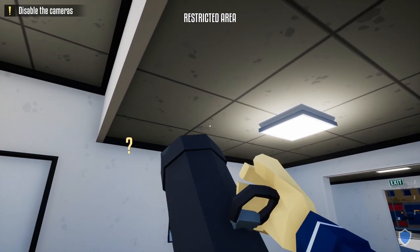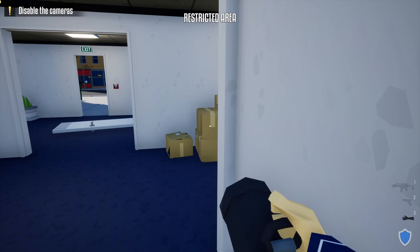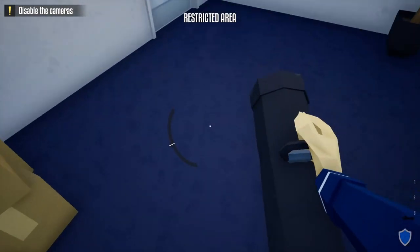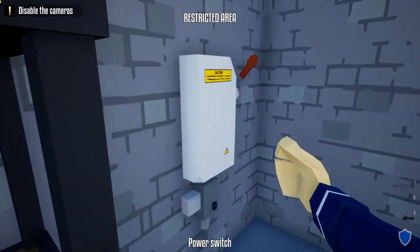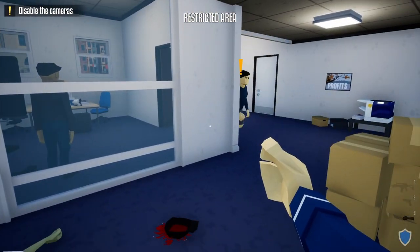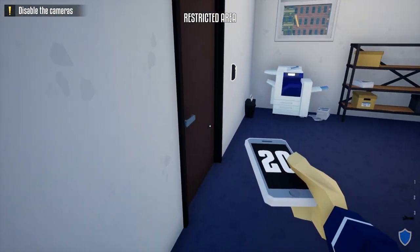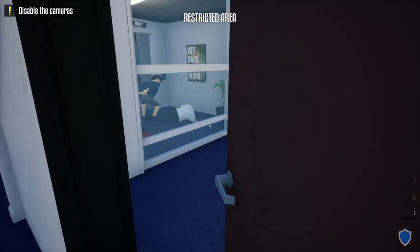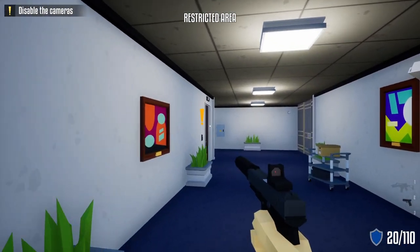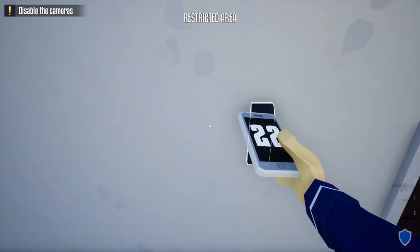Breaking the door will alert a guard from upstairs but don't worry about him. Once the guard on the right moves, sneak behind him and break open the utility room door, then turn off the alarm. Shoot this guard, zip tie the civilian who comes to check, grab the phone, and do the check-in. Zip tie the other civilian and shoot the camera.